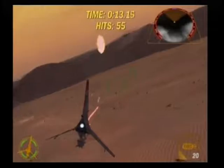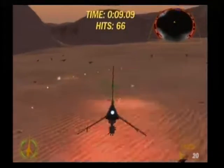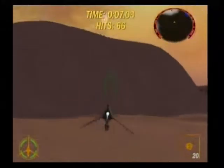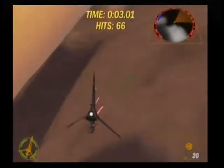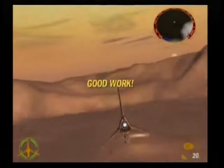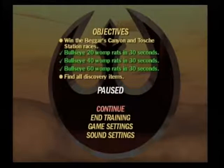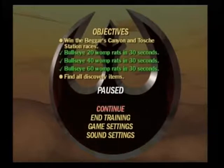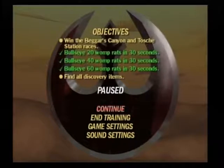If you die or lose all three of your lives, it's counted as an end of the mission — it won't restart or give you a mission failed. This part where you're bombing Womp Rats, they want you to bomb them, but for the most part you can just shoot them. If you press start you'll be able to see your objectives, and you can see I've filled in all the objectives.